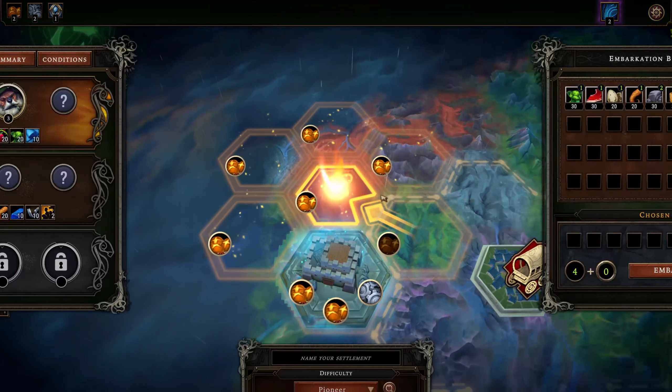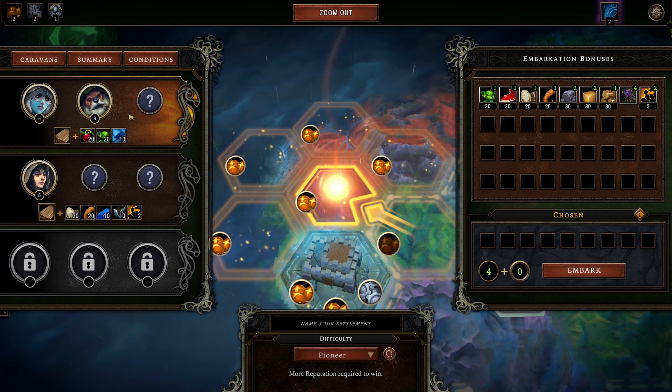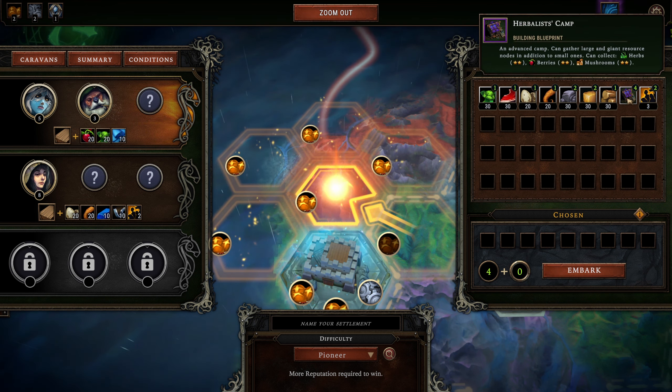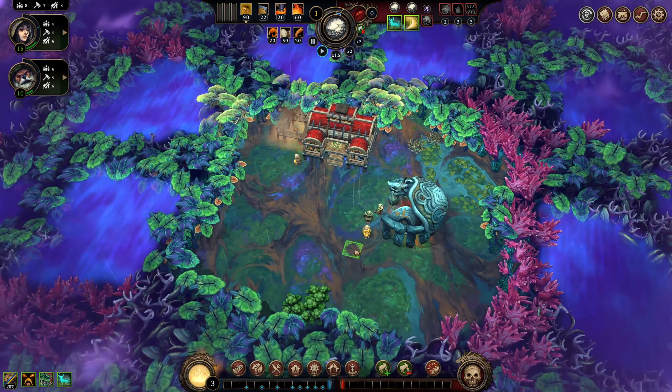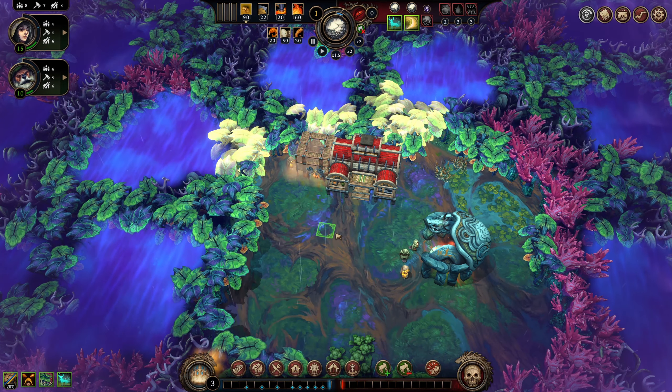When you go to make a new encampment you'll find the Embarkation screen — I can't believe that's a word. Here you're given a random selection of races and materials to begin with plus some freebies, and you'll start a new city. In each new city you'll have a randomly generated map, meaning you can't plan on certain resources being present and you'll simply have to make do with what's there.